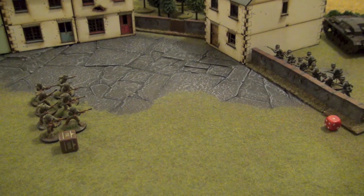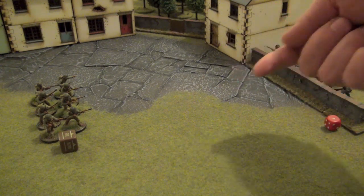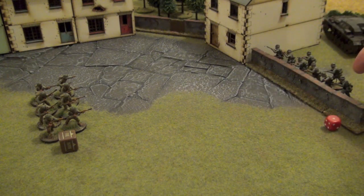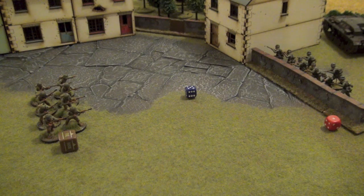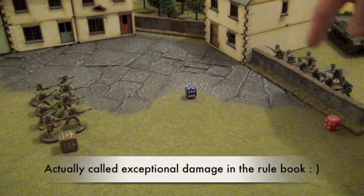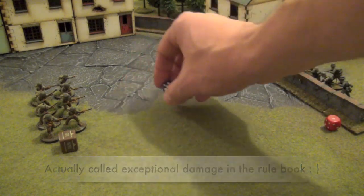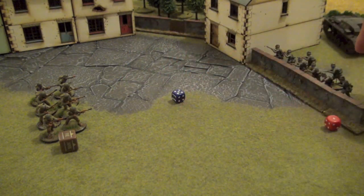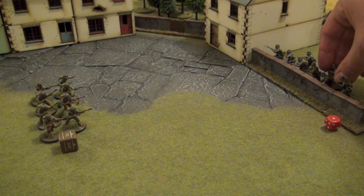Now we'll determine if we've wounded or caused casualties to the Germans. The German infantry is regular infantry. Regular infantry needs a 4+ to cause a casualty. If this infantry was inexperienced we would need 3+; if it was veteran we would need 5+. So for regular, we need 4+ and we cause one casualty. Because we didn't roll a six, we don't have massive damage. In the case where we would have rolled a six, we would re-roll again, and if we rolled another six we could choose the model we want to discard. In this case we didn't, so we'll discard this model here.